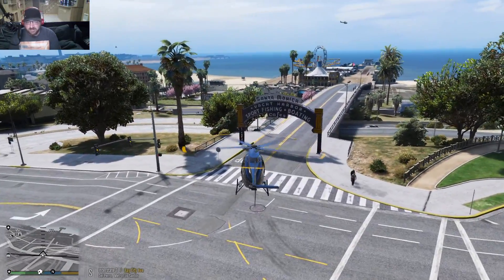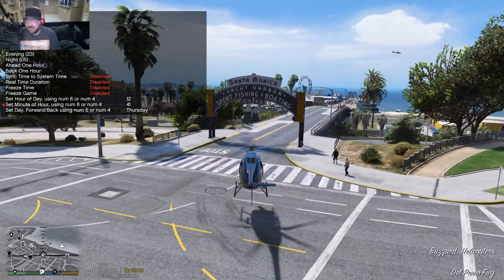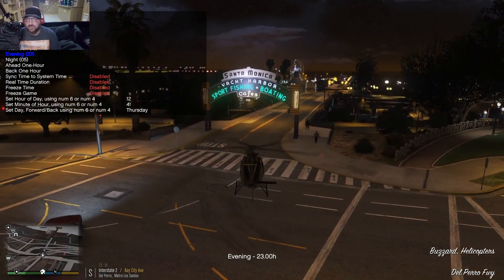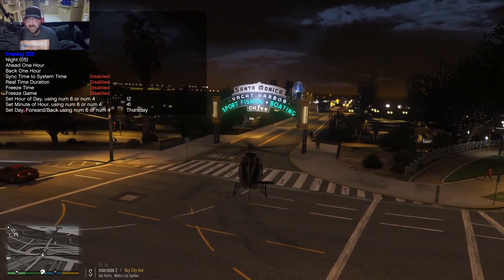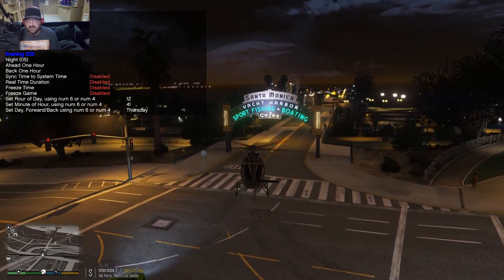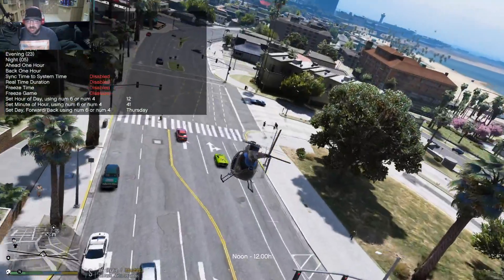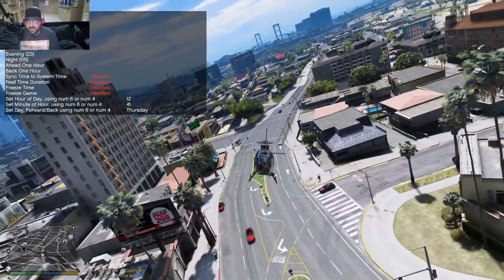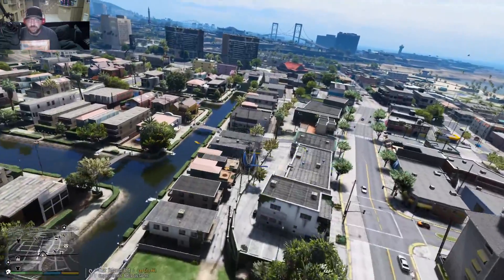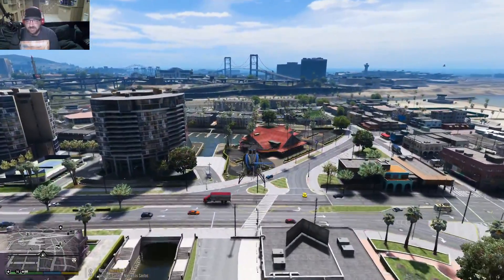Here is your new Santa Monica Pier sign at night. That is the real, true-to-life sign that is on the Santa Monica Pier: 'Yacht Harbor Sport Fishing Boating Cafes.' There it is, folks. And lastly, we're going to go over to the highway, and I'm going to show you the City Lights as well as the Forest.